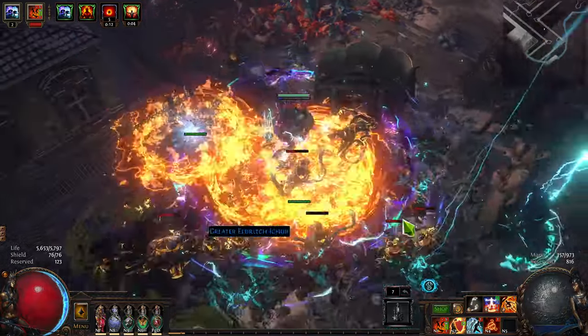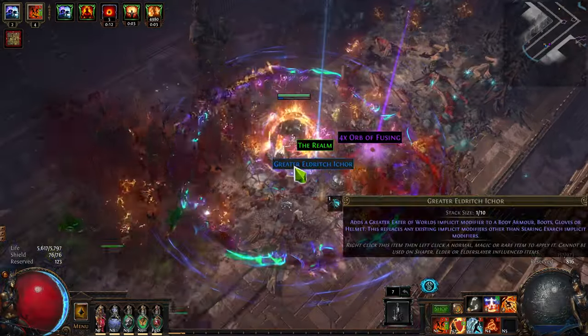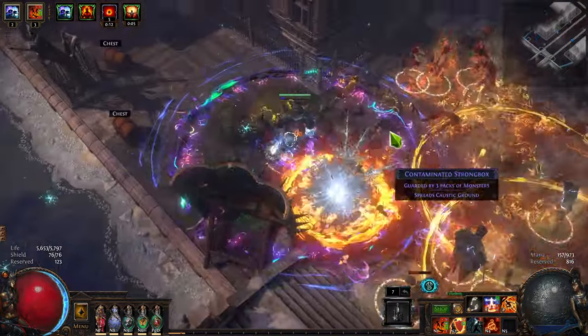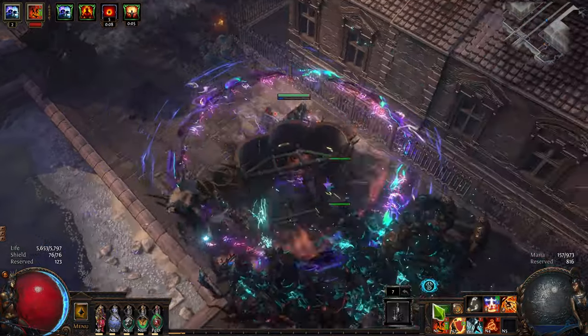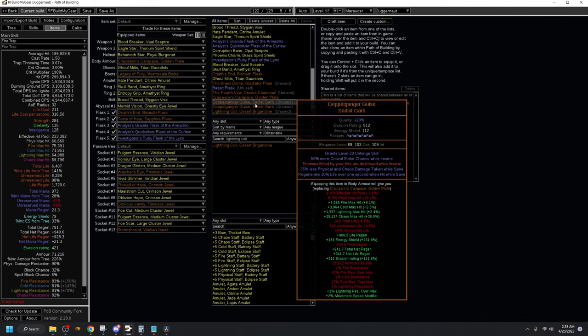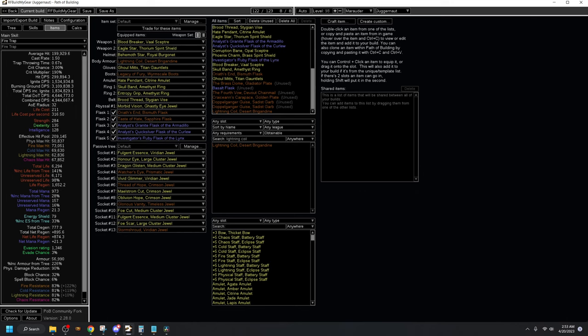Next up, I POB'd Brass Dome in comparison to Crassian's Carpus, Lightning Coil, and Doppelganger's Guise just for fun. It's probably a terrible idea to not use an armor chest on the armor ascendancy, but Doppelganger's Guise is really good, so how did it all turn out? If I'm taking one big phys hit occasionally, Crassian's is amazing. Unfortunately, it's really bad at defending against elemental and chaos, so it's not a very well-balanced option. Similarly, Lightning Coil is really good against phys, but doesn't offer anything against elemental or chaos, so it's not a great choice either.